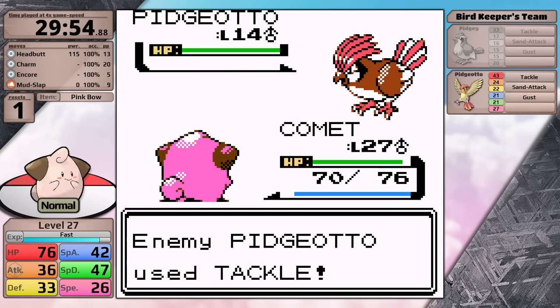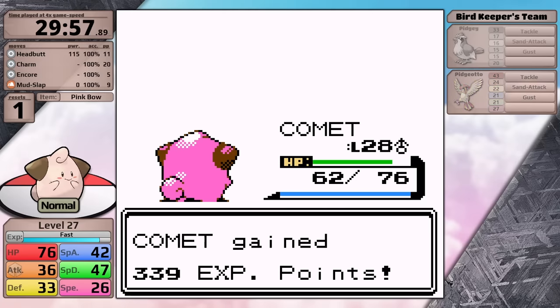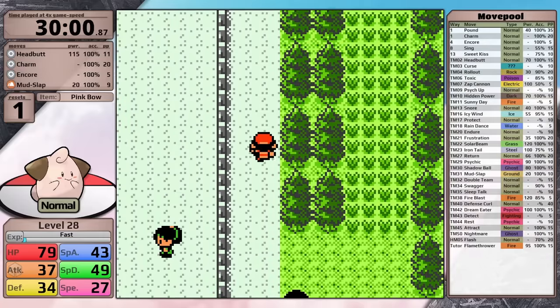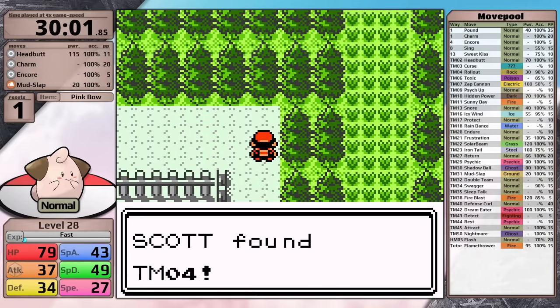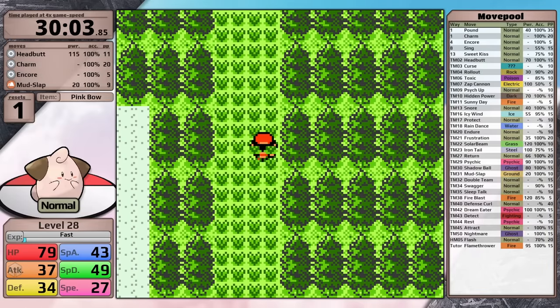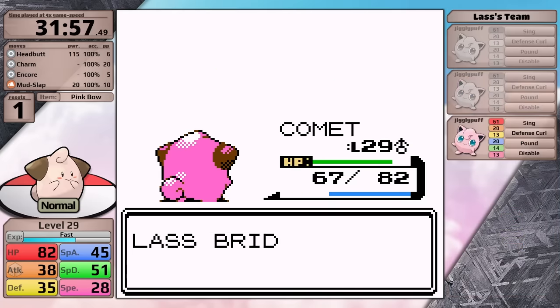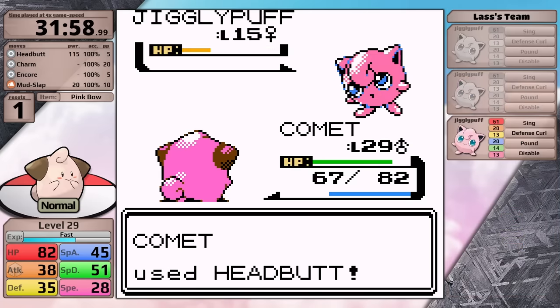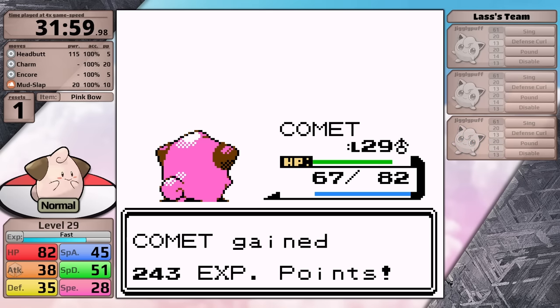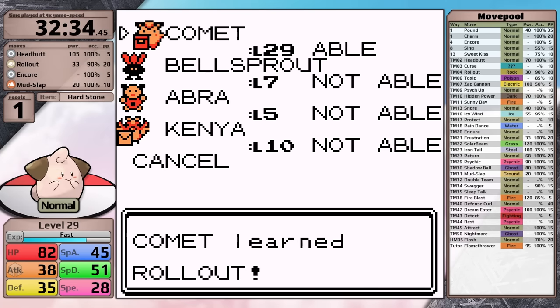That being said, I think Whitney potentially could be extremely challenging, so I want to do all of the training in the surrounding region just to level up as much as possible. I also ensure that I pick up the TM for Rollout, because this move can be very powerful against her - you can set up on the Clefairy. After defeating all the gym trainers, Cleffa is now level 29, painfully close to level 30. I'm really hoping I level up after defeating the Clefairy. To ensure the best possible chance against Whitney, I teach Rollout in the place of Charm, and now I am ready.